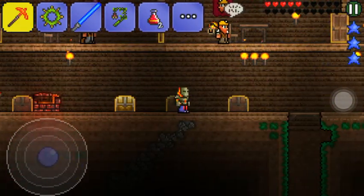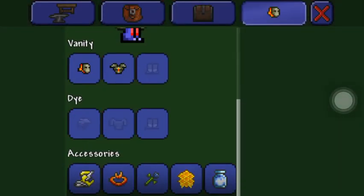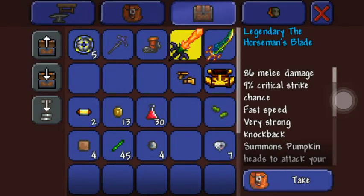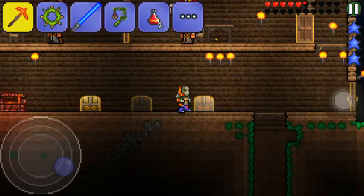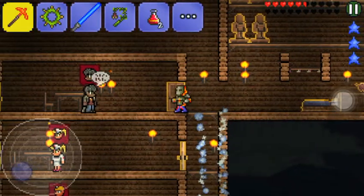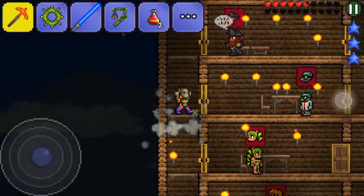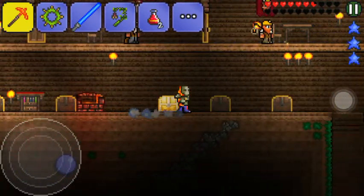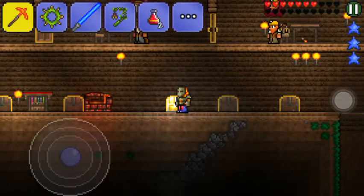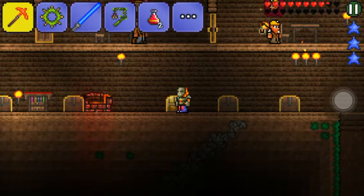That pretty much wraps this episode up. I just want to finish it because this is a quick episode. Let me show you what I got — my friend gave me this legendary Horseman's Blade, this legendary Terrible Blade. I don't want to use both of those. I use the Light Disc — I don't want to use any other swords that my friend gave me. So if you want, I can use the Light Disc — that's the only thing I'm going to use. I have five of them and I'm going to use all five. Comment down below on that.